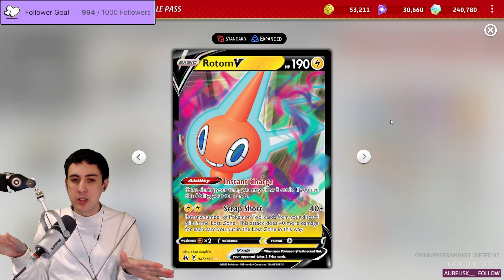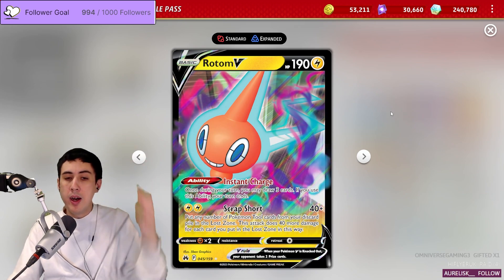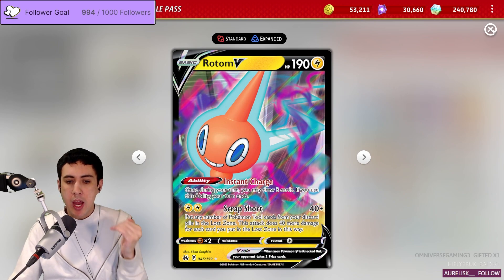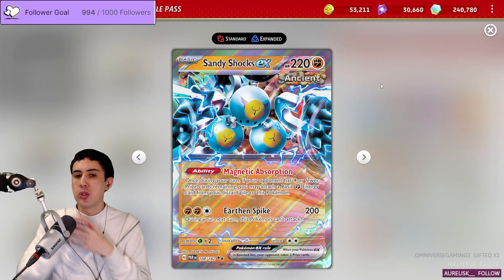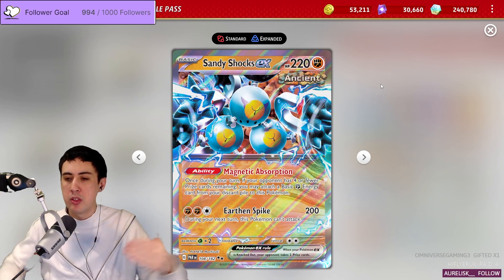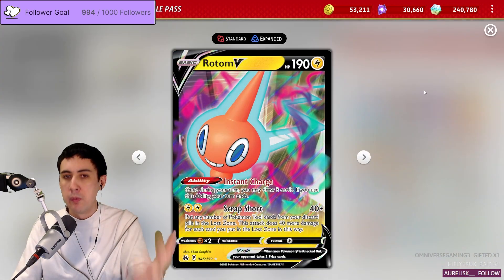They can't target it down and take an easy two prizes. Because it's protected by Diancie, we favor the Instant Charge. It's also the reason we use Sandy Shocks instead of Coridon EX — Coridon EX ends your turn, while Sandy Shocks can be used and you still get the rest of your turn. So you use Sandy Shocks, and then end your turn with Rotom.